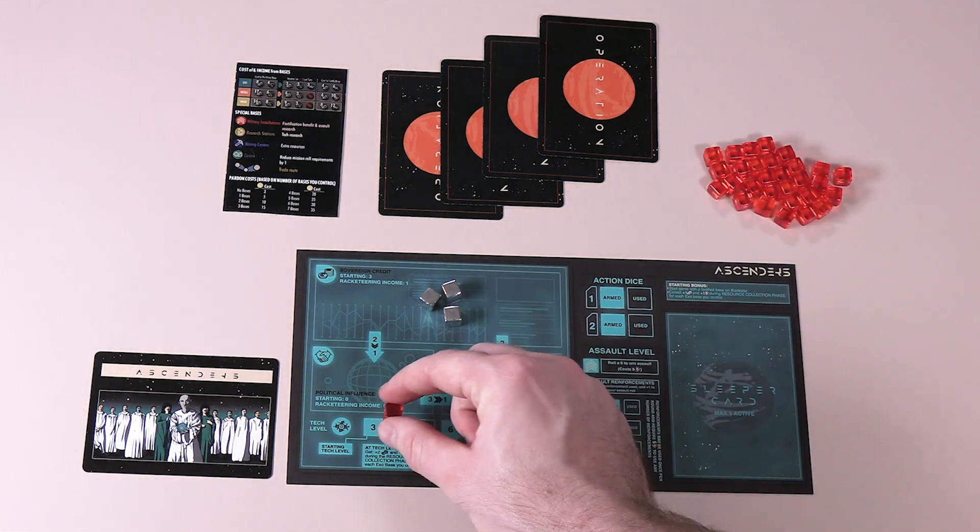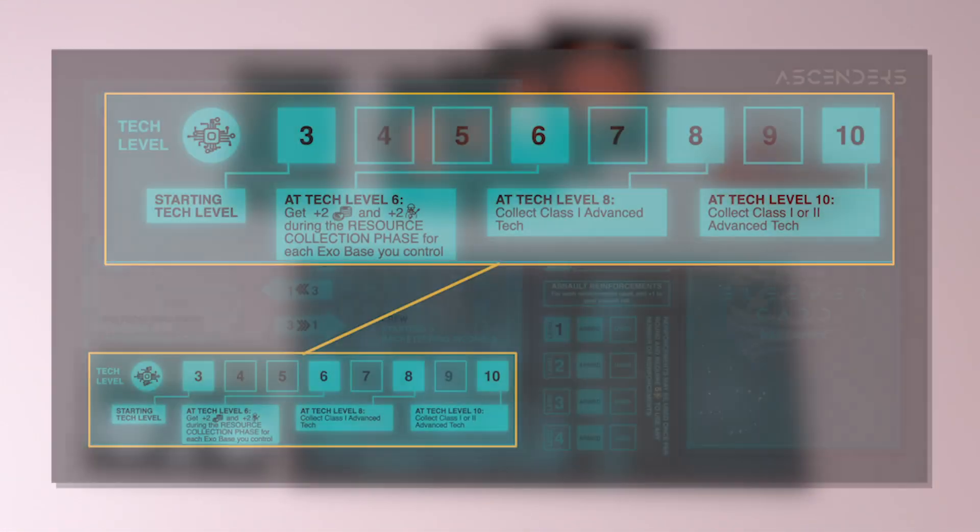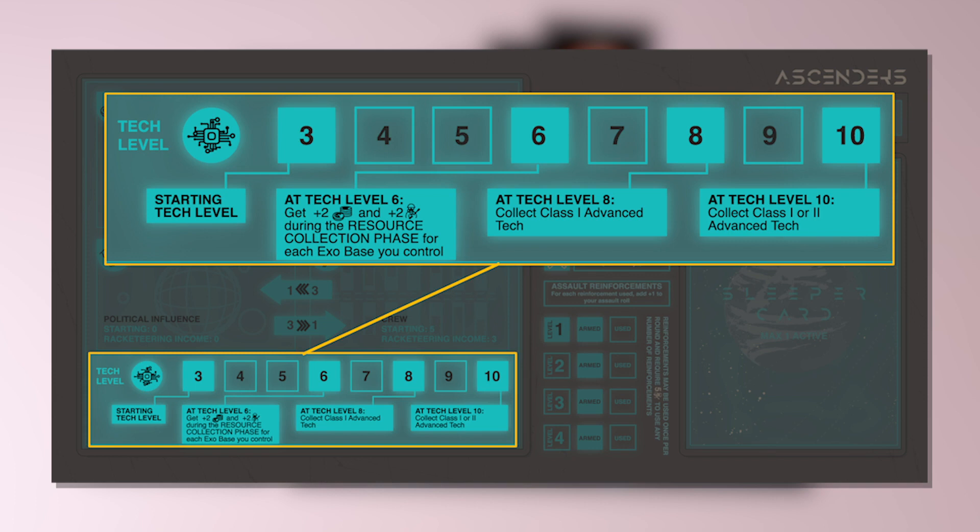Let's place a player marker in the first box of the tech level track. Different syndicates have different starting tech levels. In this case, the Ascenders have a starting tech level of three. Over the course of the game, players can increase their tech level in a number of ways, and at certain tech levels, players unlock special abilities.